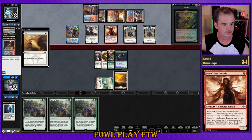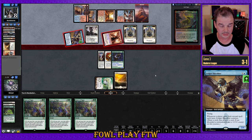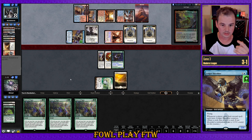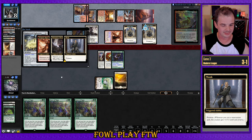Some Monk tokens. A Scalding Tarn goes to the graveyard. They've played a Mountain — four cards in hand. Attacking in the air with Ledger Shredder as well. We really want to see a Rancor to get some trample happening. Engineered Explosives on one from our opponent — that is not what we want to see. I think we have to take this on the chin; I don't see a play around it. With how our opponent sequenced their mana, they're not holding up a fetch land either. We're just getting blown up and have to reload after.